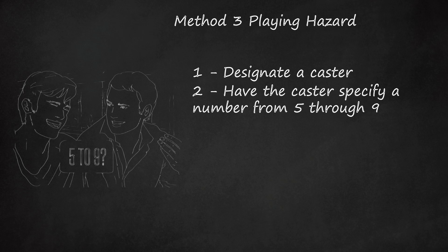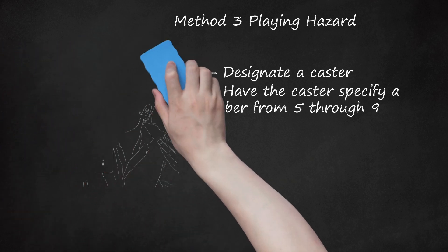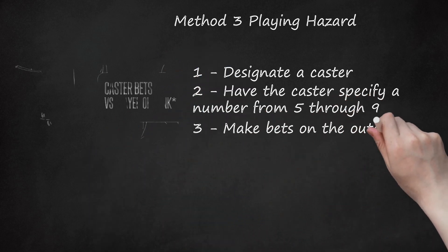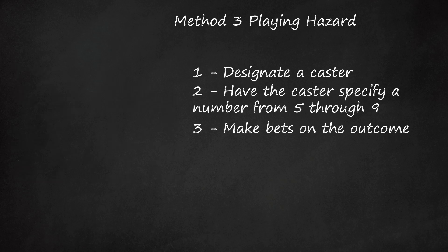Because 7 is the number most likely to be rolled on two dice — one chance in every six rolls — most casters choose this number as their main, thus leading to the game of craps. Step 3: Make bets on the outcome. The caster bets against the other players individually or as a group, or against a bank, the setter. Bets at this stage are whether or not the caster will roll the called main or a number that also wins if the main is called.